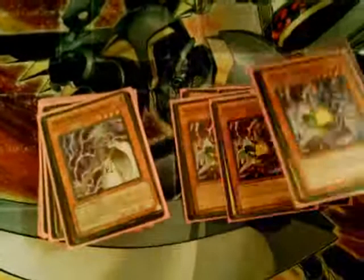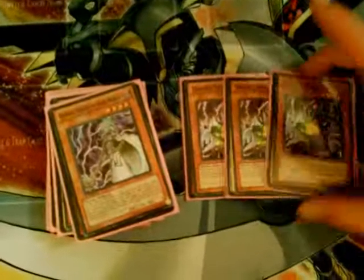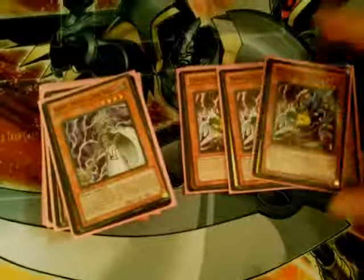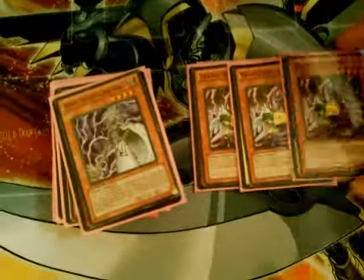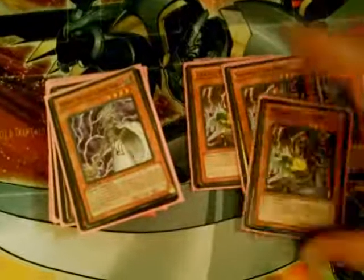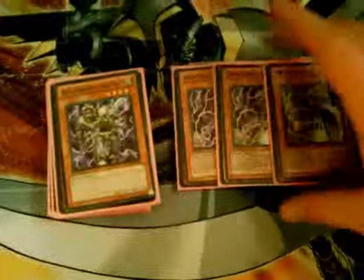Three Trance Arch Fiends — sort of an engine that gets the deck rolling. Discard a Fiend, he gains 500 attack, makes him Deck Devi Fodder, and you get that discard power that is so useful in Dark Worlds. Snow, searchability, and Deck Devi Fodder.